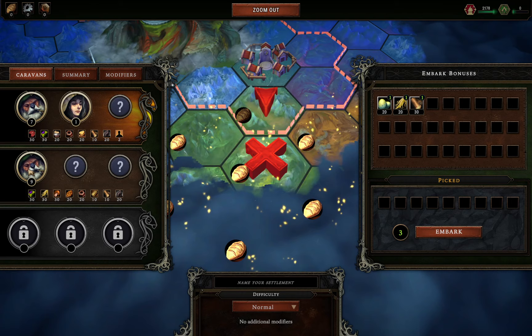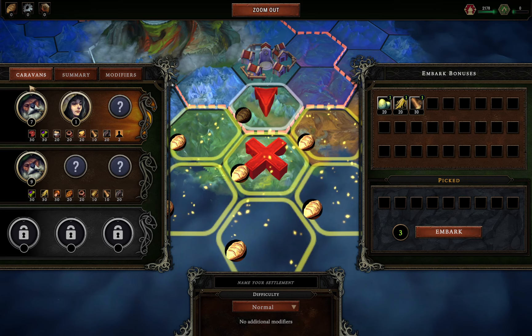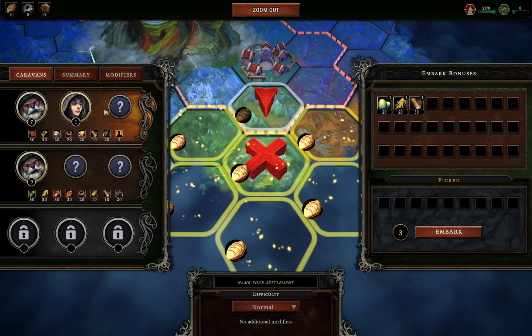Once you've selected where to build your town, you can choose your starting population. We've got options of nine beavers, or seven beavers and a human, plus two random slots — the third race is lizardmen so we might get one or two. I think we'll go with the mixed race option. Beavers are good with woodworking and engineering, humans are good at agriculture, and lizards are good at meat production and processing.